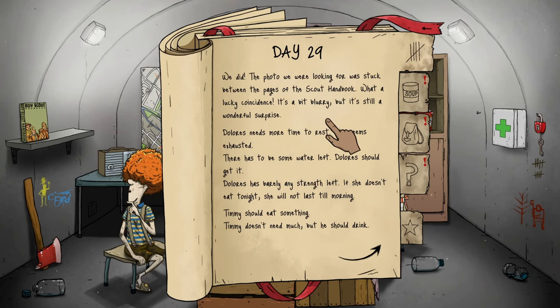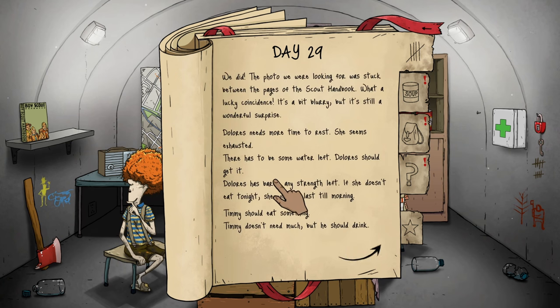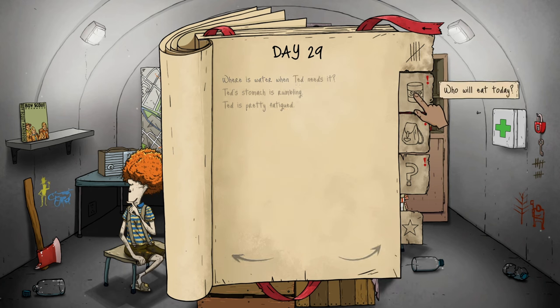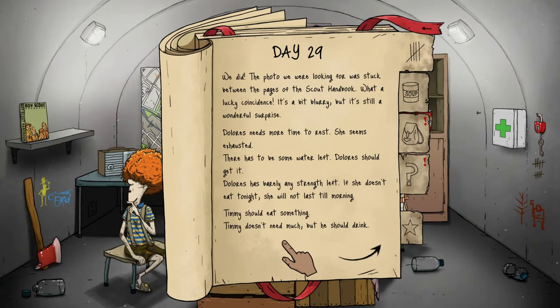The photo we were looking for was stuck between the pages of the scout handbook — what a lucky coincidence. Dolores needs time to rest, she needs to eat. Ted needs water. Dolores needs to eat and gets both food and water. There has to be some water left — Dolores should get it. Okay fine — and there's another bottle for Ted. Ted is vigorous enough to withstand the hazards of the wasteland — we're sending him out next. Dolores has been awfully silent — let's try the scout handbook to help her.